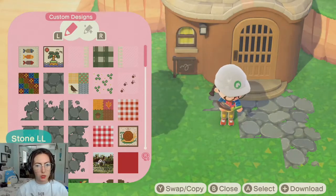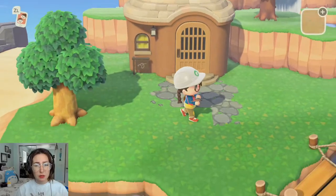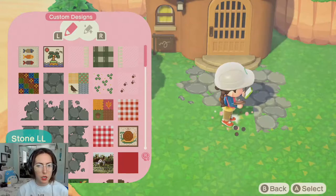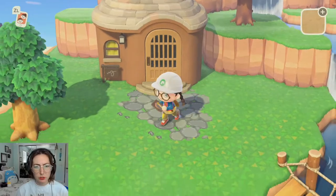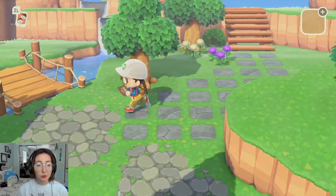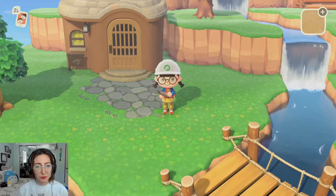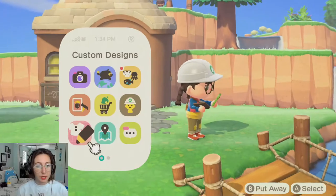It's always so hard getting this exactly right in a way that looks good. I think this custom design — I found it on Pinterest and I can probably find it again — it's just a simple little stone pathing. I really like how it looks alongside the in-game pathing. I enjoy the in-game pathing and I like how it shows up on the map — I think that's quite nice.